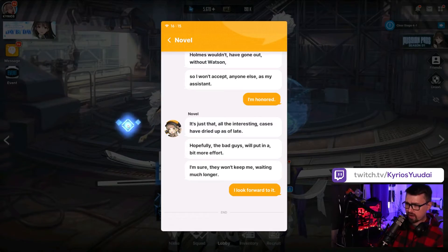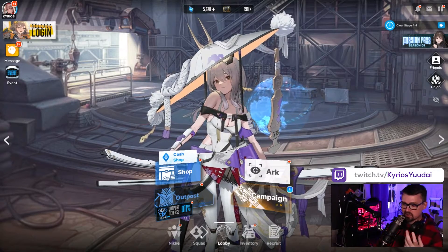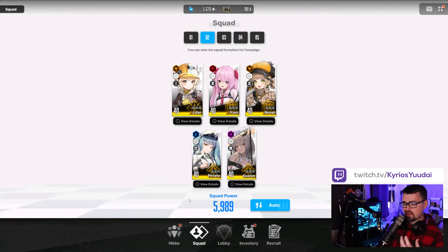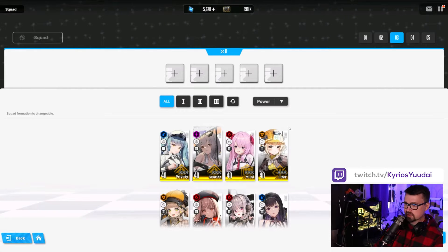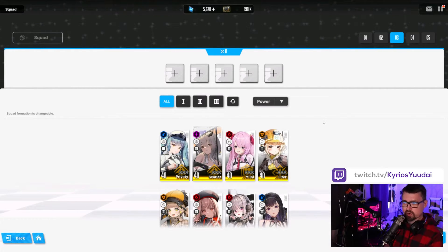Now I want to talk about team composition. One thing you definitely don't want to do is set up bad team compositions. There's kind of a priority of events for how you create teams. You have support characters, tank characters, and attack characters, and you want to balance that. When setting up your squad, one of the most important things is that you don't want to overly have burst ones or burst twos — you want to have at least two burst threes.